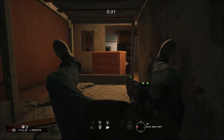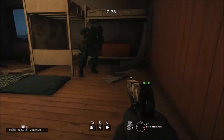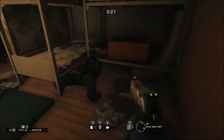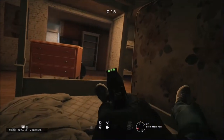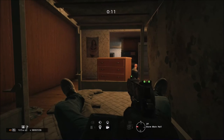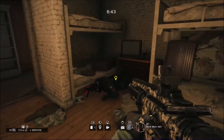Hey guys, this is going to be some tricks on Oregon. For this one, you need your friend to prone right here, and then you run right above him. Once you do that, you want to crouch into here so you can get some sights. He can see your head right there, but you can't really see him.